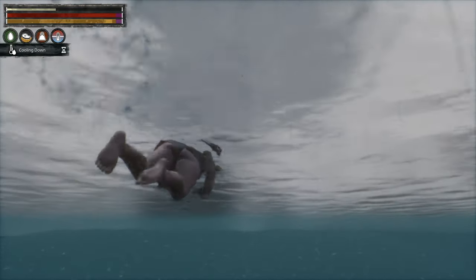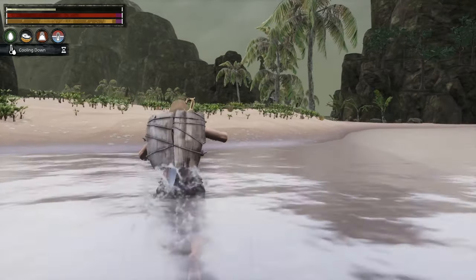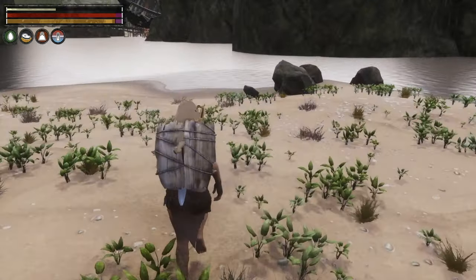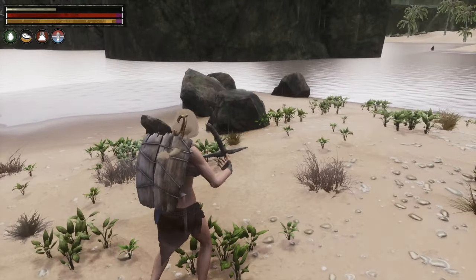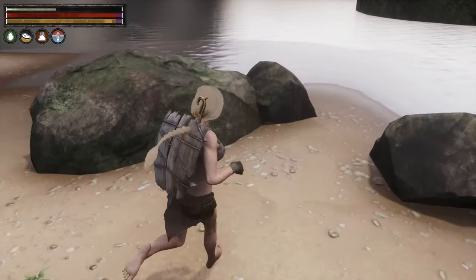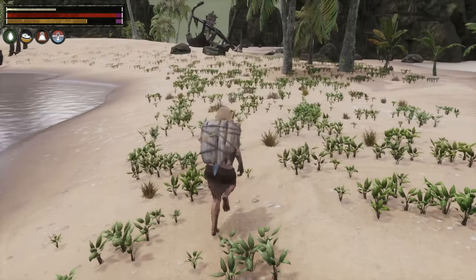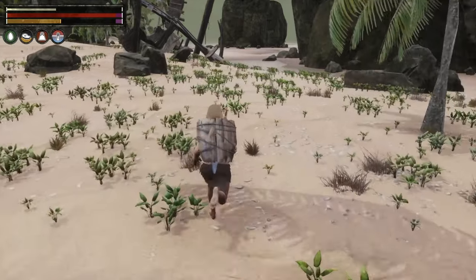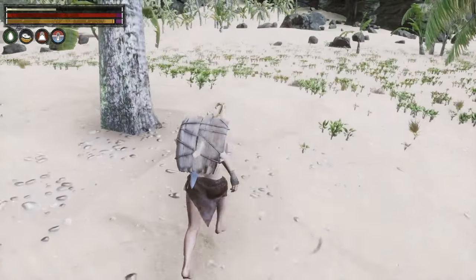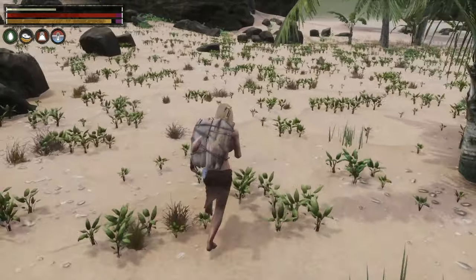We've got to kill a few pirates to get there, which shouldn't be too much trouble. Have I got any stones on me? No, because I'm going to need to repair my stone sword at some point. Let's get the pick up — pick needs repairing too. Where are the branches? Someone mentioned a trick about hitting branches with picks and then the branches split up — something I knew ages ago but forgot. Should we find a branch and see if that works? I need to find a branch in the ground.